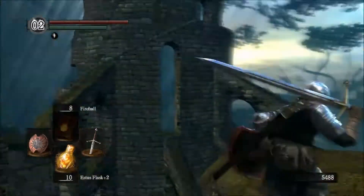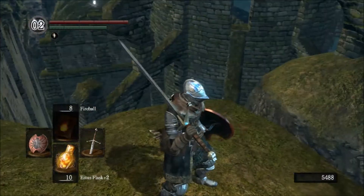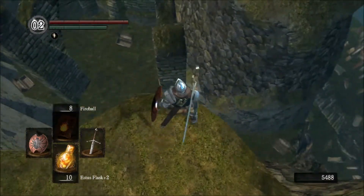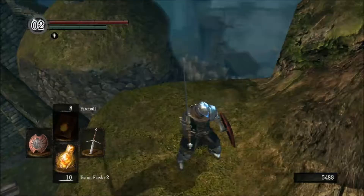Up here. This is like a spirally tower thingy over there. The only way you can get through there is rolling onto that. You're going to want to roll right here at the outermost point to have a better chance of getting there.